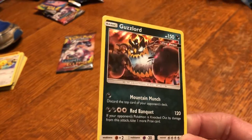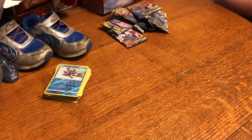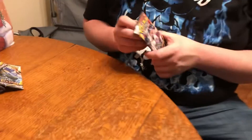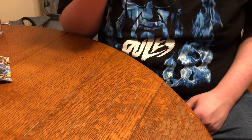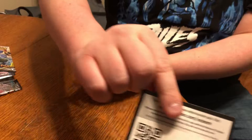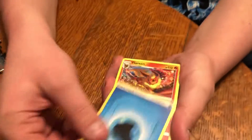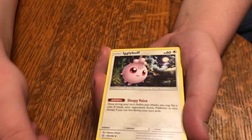A Sneasel and a holo Guzzlord — we have that one, but what I was going to say earlier was we haven't had this battle luck since Crimson Invasion. Guzzlord was one of the main Pokemon in Crimson Invasion — I think he had his own GX card and everything. Is Guzzlord always an Ultra Beast? Yeah, there's a handful that are always Ultra Beasts. Last pack — Celesteela and several others. Oh, Igglybuff!